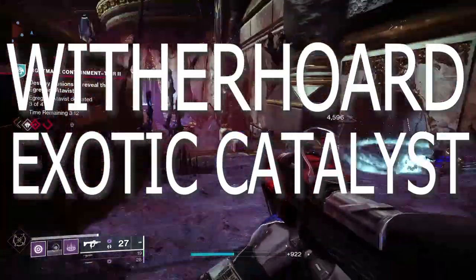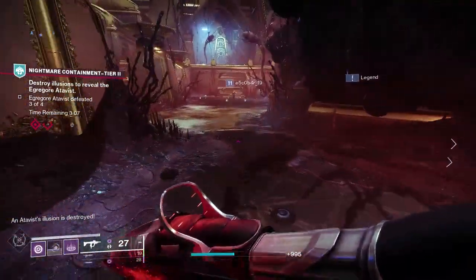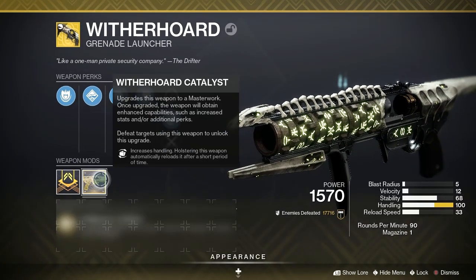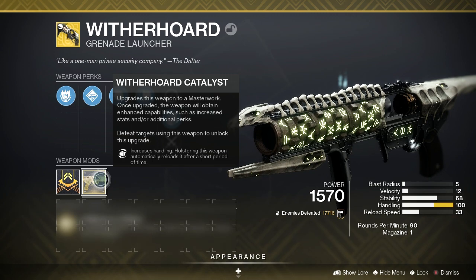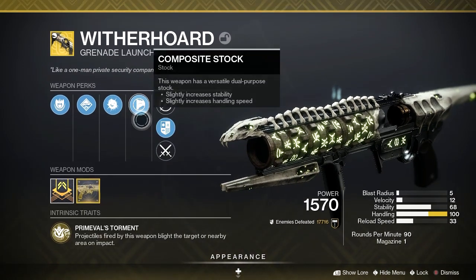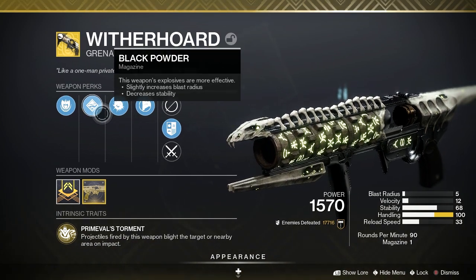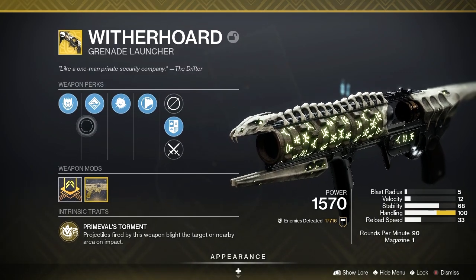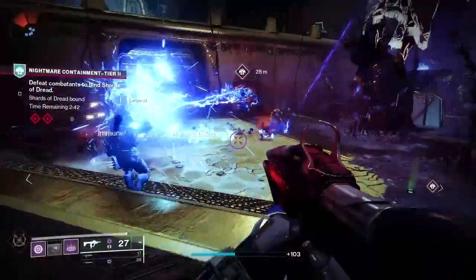While the Wither Horde and its catalyst has been around for some time now, there continues to be a heavy influx of New Light Guardians joining the community that have yet to know the true power of the Wither Horde Grenade Launcher. And with this catalyst being considered one of the most difficult catalysts to unlock, I've put together an easy guide for New Light Guardians and Returning Guardians to quickly and easily get the Wither Horde and its catalyst.